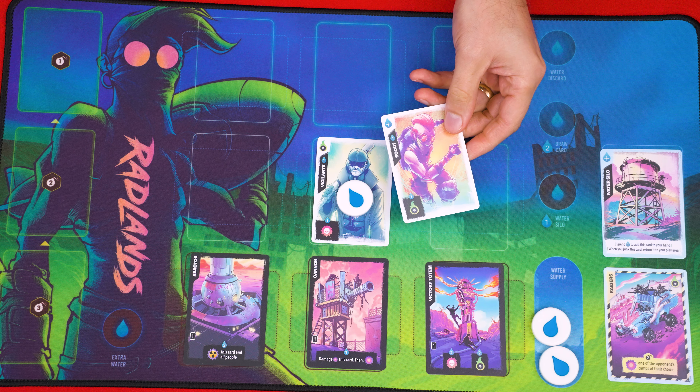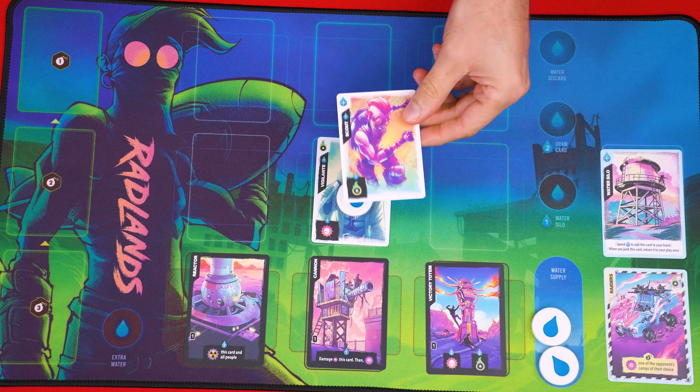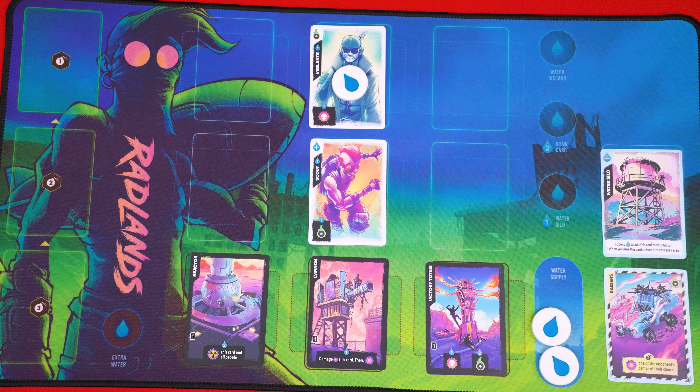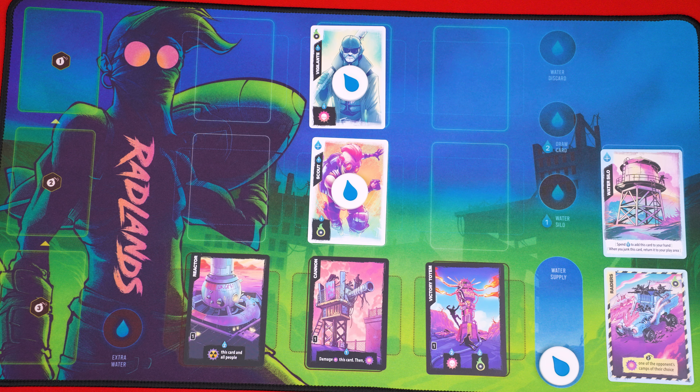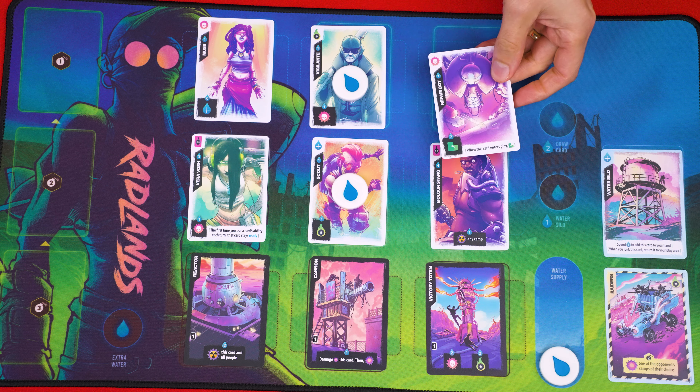There are a couple of other rules about playing a person card. When adding a new person, if there's already one in the column you want to add it to, you put the new card in front of it, or you set it behind by sliding the other one forward. As soon as you have six people in play, you can't add any more until some are removed by other effects during the game.